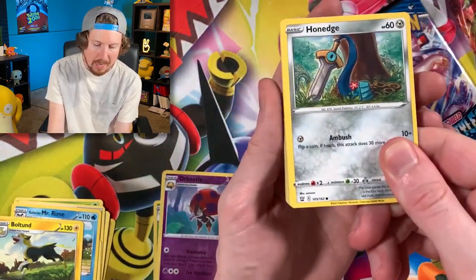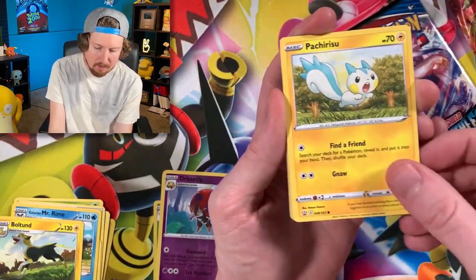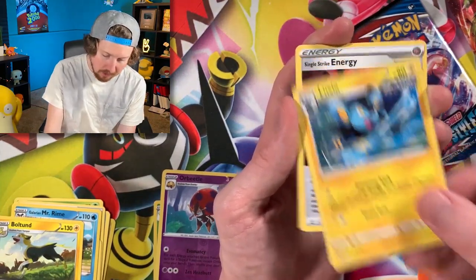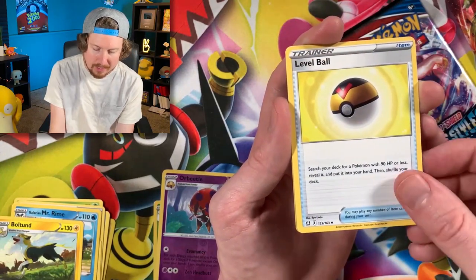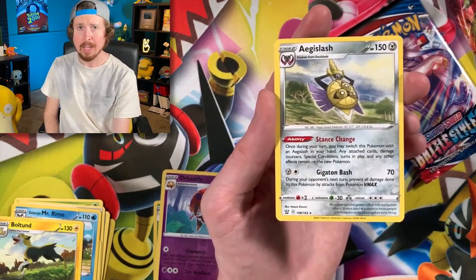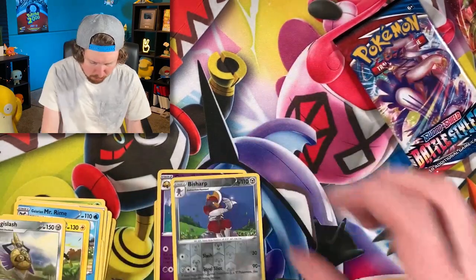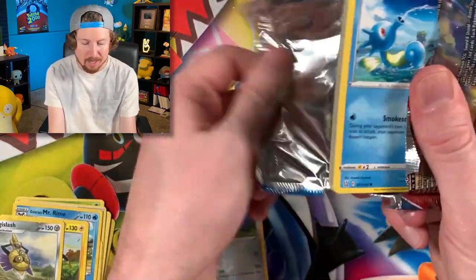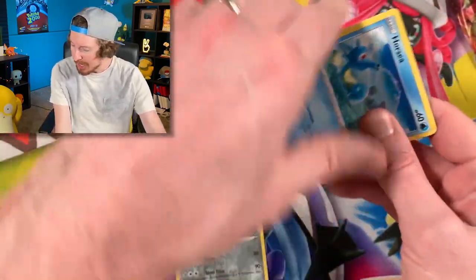We have a Flying Squirrel, Cherubi, a Mawile, Luxio, Single Strike Energy, Level Ball, Bisharp. I can work with that, Breaking Family. There is another code card right there. Don't forget we are going to end on some Burning Shadows.